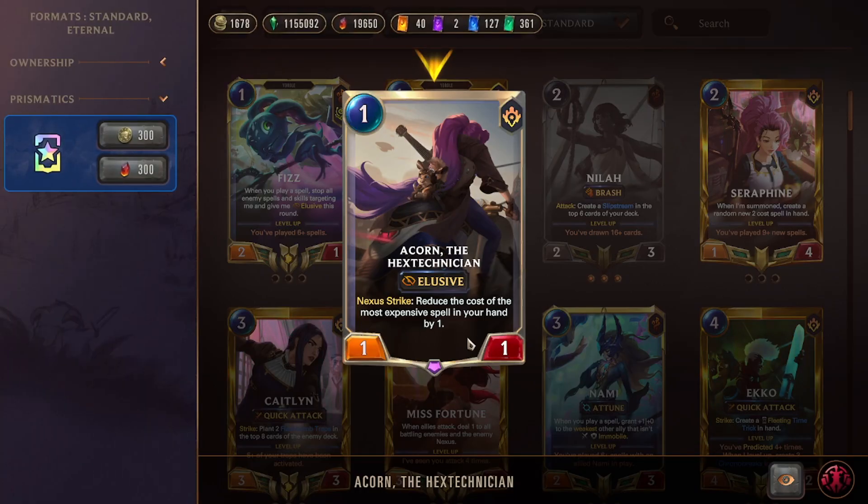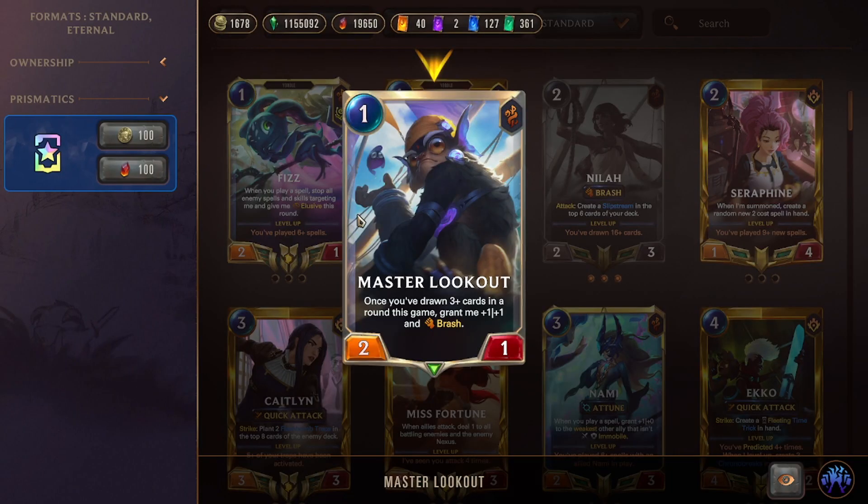Acorn is a one-mana 1/1 elusive: on nexus strike, reduce the cost of the most expensive spell in your hand by one. We want lots of discounts because Janna levels as we play discounted cards. It's also really nice to cheapen spells so we can use our mana more efficiently and push a lot of pressure later.